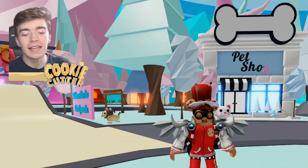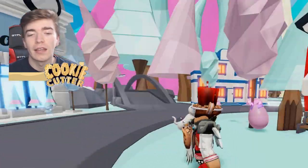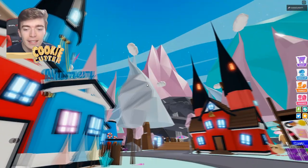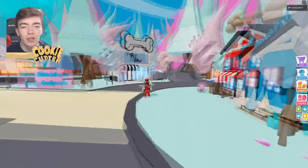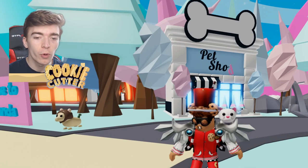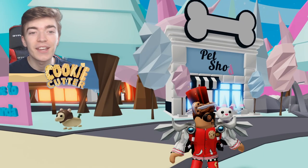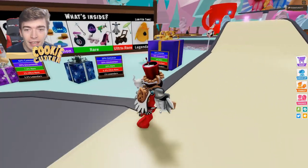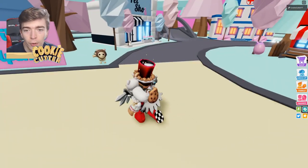So what we're currently looking at is a concept made by my friend and we're gonna go and see what this will look like. Straight away, we can see the whole of the Adopt Me map has actually changed color, which is so cool. I'd love to see Adopt Me actually change the whole color of the map to match the new mythical egg, and everything here just looks so cool.